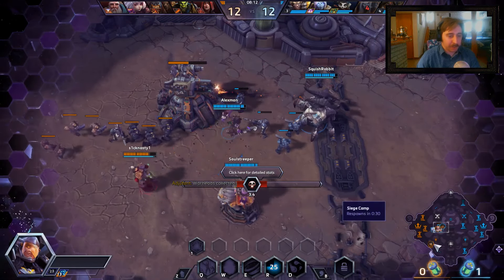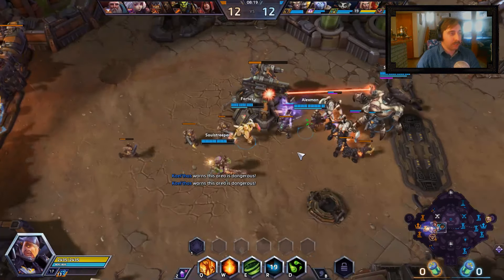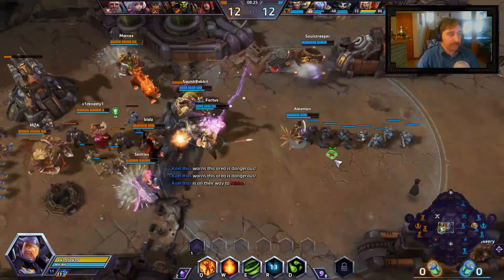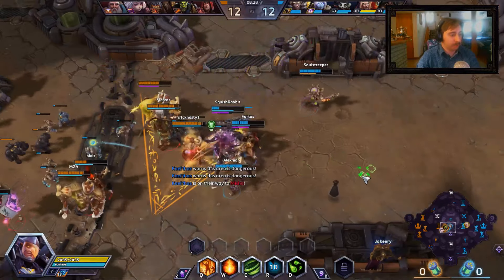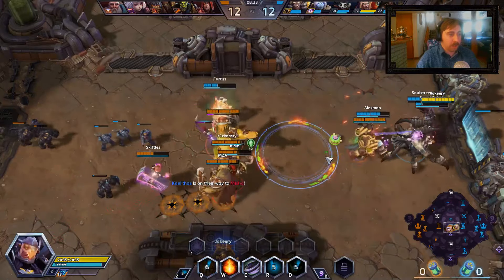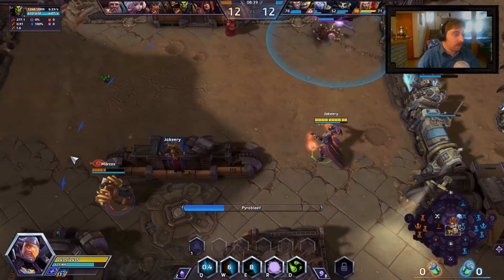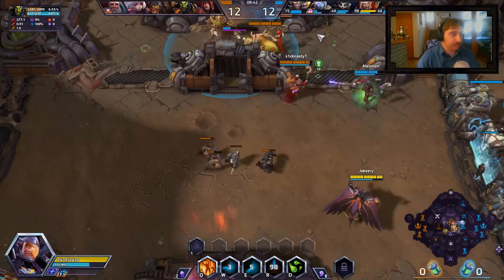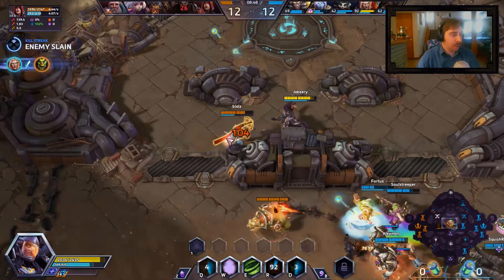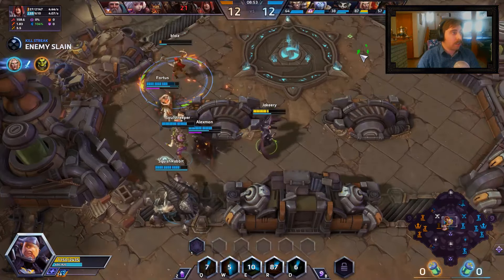Rexxar is coming up so we should warn them about that. I'm on my way over there — Lili coming out with the cup, should keep them alive. I'll put Living Bomb on Thrall and we're gonna put Pyroblast on Thrall as well — should be able to kill him. There we go — boom, done! That's how you do it, ladies and gentlemen.